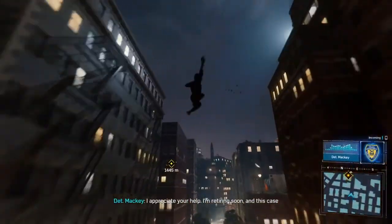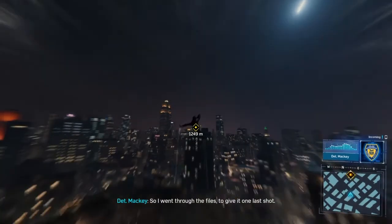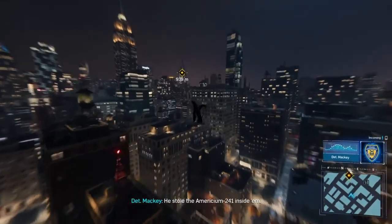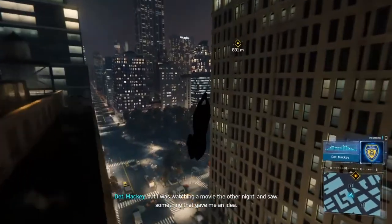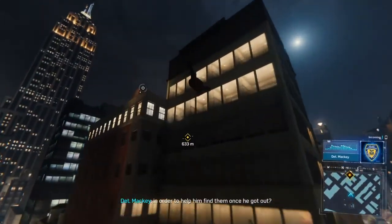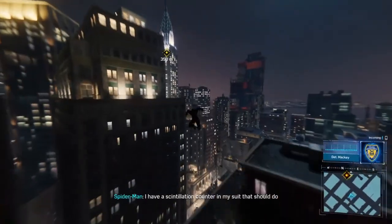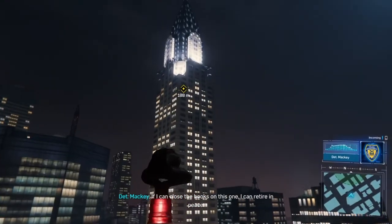I appreciate your help. I'm retiring soon and this case is my biggest loose end. So I went through the files to give it one last shot. The old cat preferred to steal art, but right before he got busted he hit a smoke detector battery. He stole the americium-241 inside them. We thought he had a buyer for the radioisotopes, but I was watching a movie and got an idea - what if he tagged the paintings he stole with those isotopes to help him find them once he got out? So if we track the isotope we can find the stolen paintings. I have a scintillation counter in my suit that should do it.